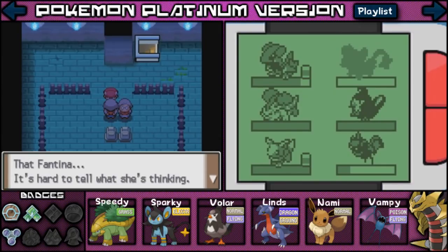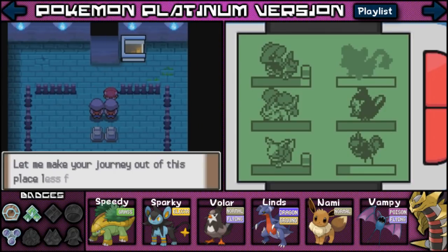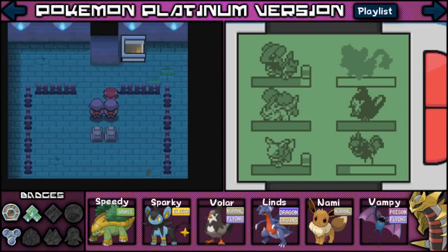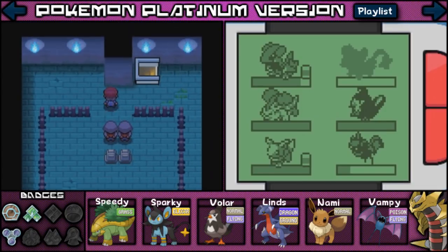Don't know what it does, but we got it! That Fantina — it's hard to tell what she's thinking, but she has a compassionate heart. She's a regular visitor. Let me make your journey out of this place less frightening — take this! We obtained the Cleanse Tag! I actually do remember that — it's kind of like a permanent Repel! The Lost Tower is where the spirits of departed Pokemon are put to rest — those that enjoyed long lives and those whose times were short. All their departed Pokemon will find solace here!